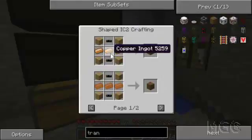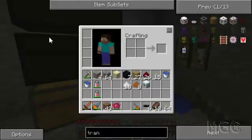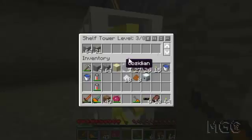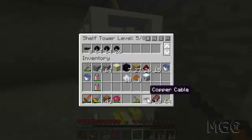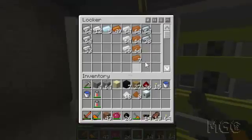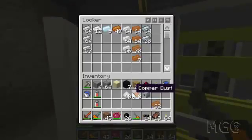See, the recipe. Okay, not too expensive. I've got that stuff. Let's go and make one. I need my copper cables. Oh, I already have some, but I'll just take a bit more. Make some more in my locker. I've got plenty of copper, and I've been smelting some more.